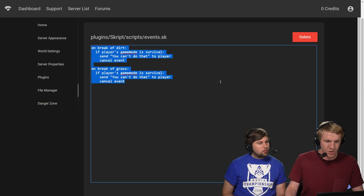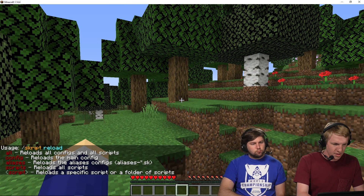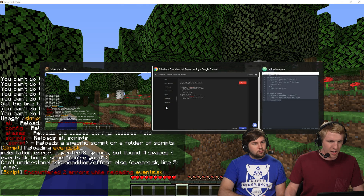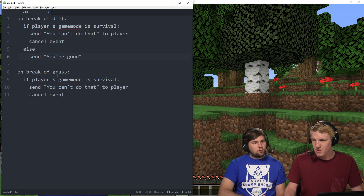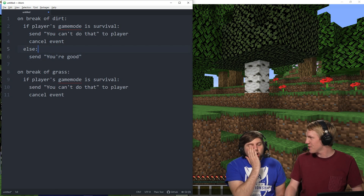So anytime they break a piece of dirt, if they're not in survival, we should send them 'You're good.' We're gonna bring this over to our file manager, click save, go in game, sk reload events. There we go — but found an error: four spaces. We're gonna go check this out. Did we indent this too far? Oh, we forgot the colon! We forgot the colon.